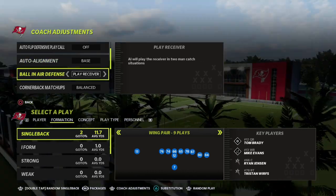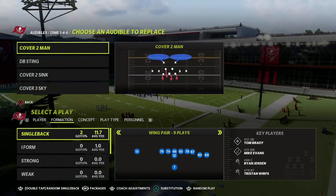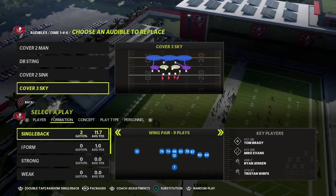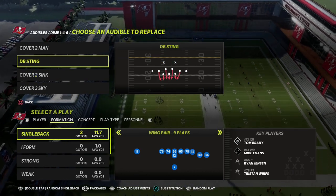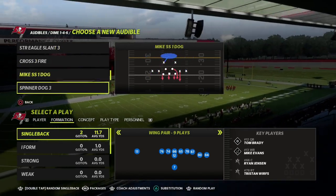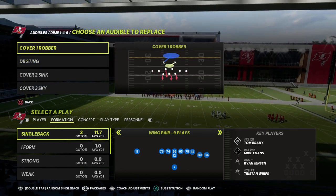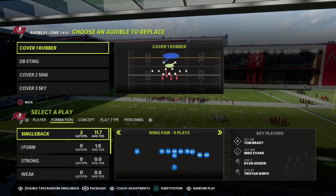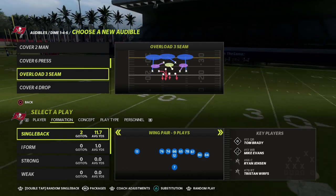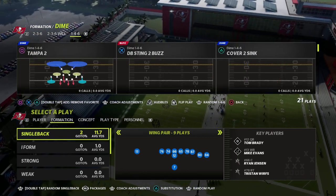Set ball-in-their-defense to play receiver and option defense on conservative. With Dime 1-4-6, the audibles include Cover 2 Sink, Cover 3 Sky, and two or four million blitzes at your disposal. If you want to replace man coverage, I'd really recommend replacing it with Cover 1 Robber — do not run Cover 2 Man. Cover 1 Robber is much better because of the way zone logic plays. I also like to swap DB Sting Two for Cover 6 Press because I love match coverage.